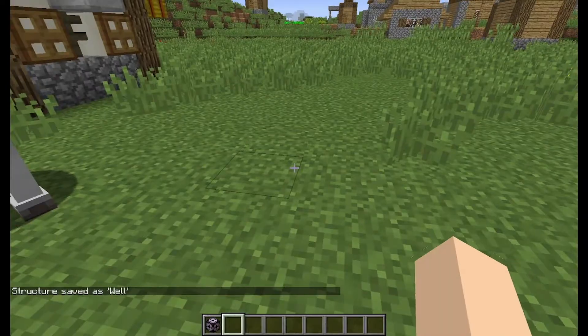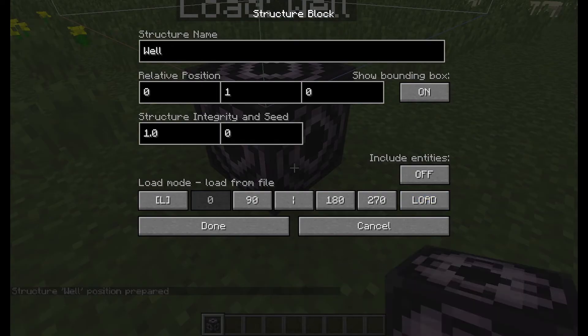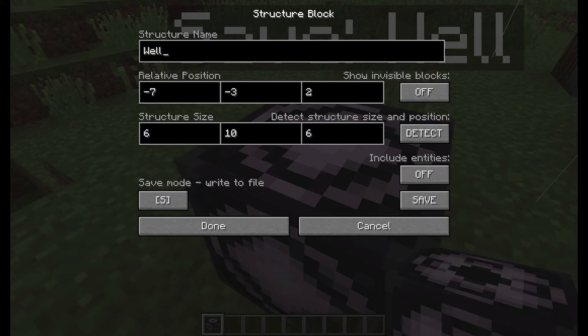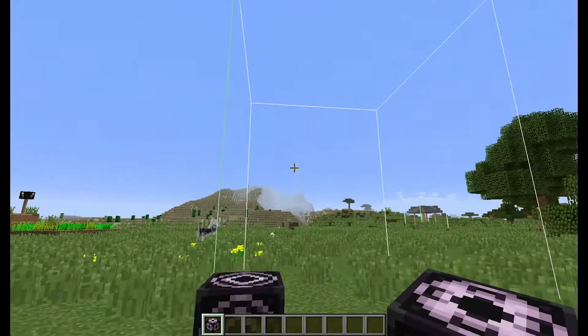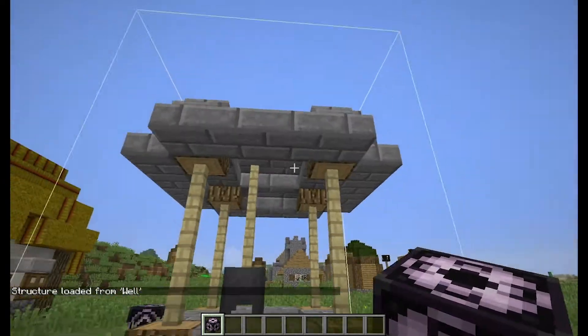Now I'm going to go over here to my little house. I'll click the structure block until it shows the 'L' for Load mode, and I'll type 'well'. I'll hit Done, then Load, and it'll come up with a bounding box similar to before. I'll place this so it's not right on the block, put negative three into the ground, and hit Load.